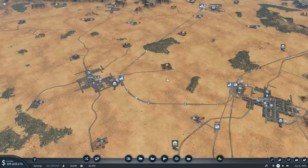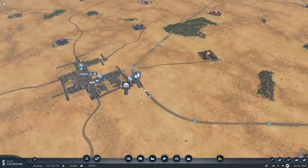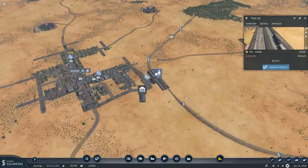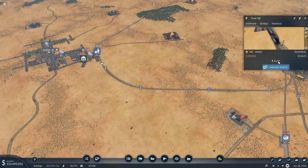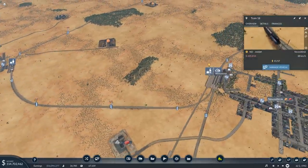Hey guys, welcome back to Transport Fever 2. It's episode 13, and in episode 12 I've been building quite a few new lines which are yet to come to fruition. The Novosibirsk to Jeddah line has a capacity of 57 but is only being used by 15.